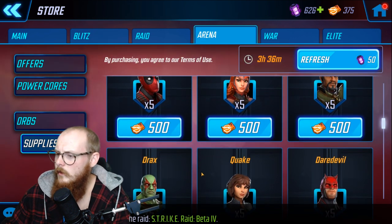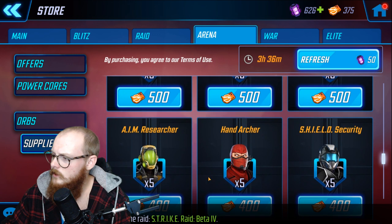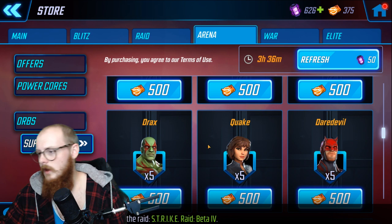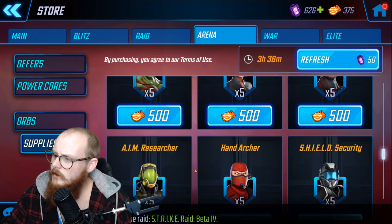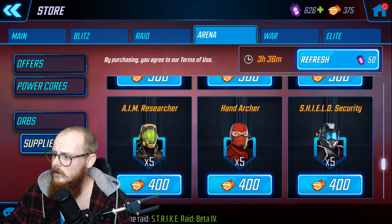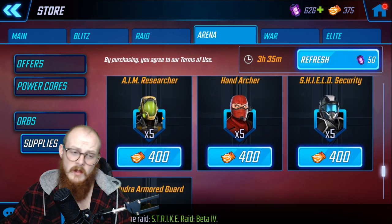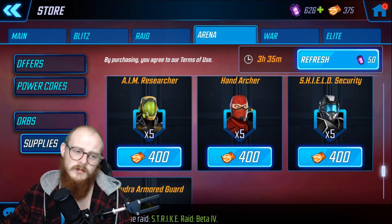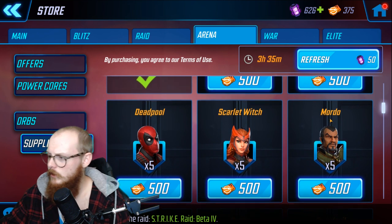In the Arena store you might wonder who to farm. Daredevil first — get him to five star. Then probably Drax to five star, because then you can get Star-Lord with him. After that it's a bit of a mix. Quake used to be really strong — maybe unlock her for a Blitz team. Shield Security is very strong with Nick Fury so you'll want him eventually, but he's not a huge rush. AIM Researcher is a lot better now that AIM is reworked.